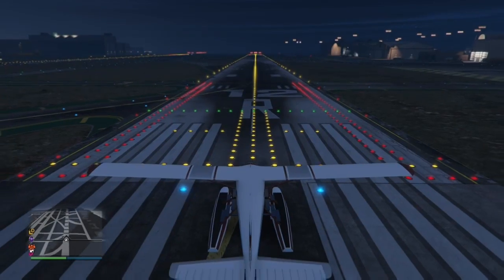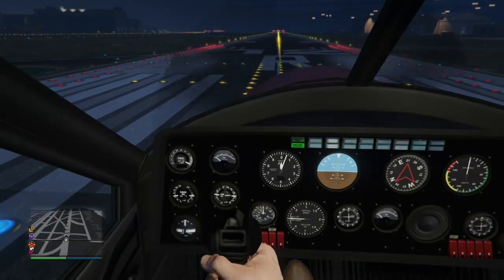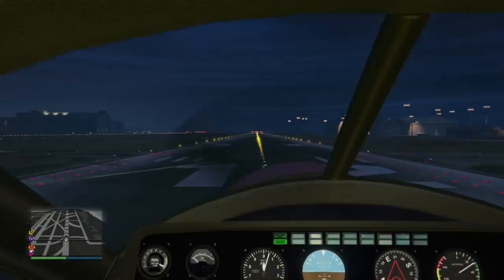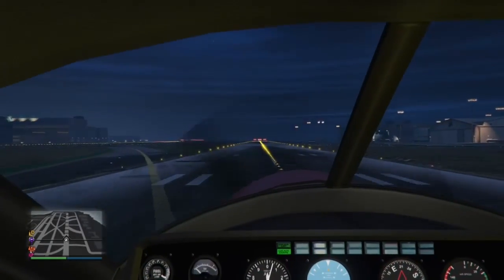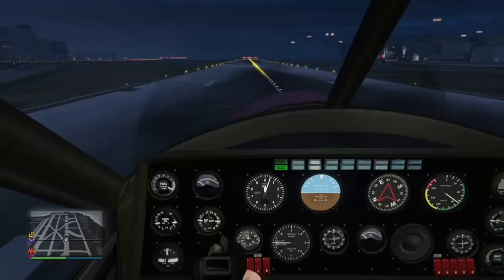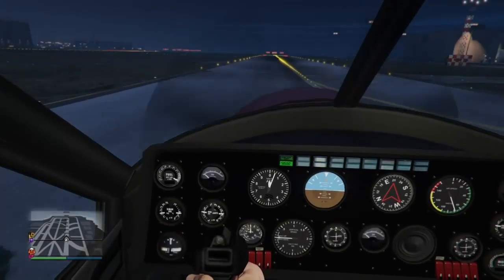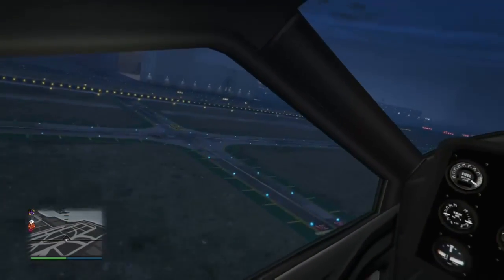Hello everybody, it's Frost here again with another video. Today we're going to be doing a flight tutorial on the Dodo float plane. Just watch your speed as you're taking off, and make sure we're going a safe enough speed so that when we rotate, we're not going to end up stalling out or anything like that later on in the flight.